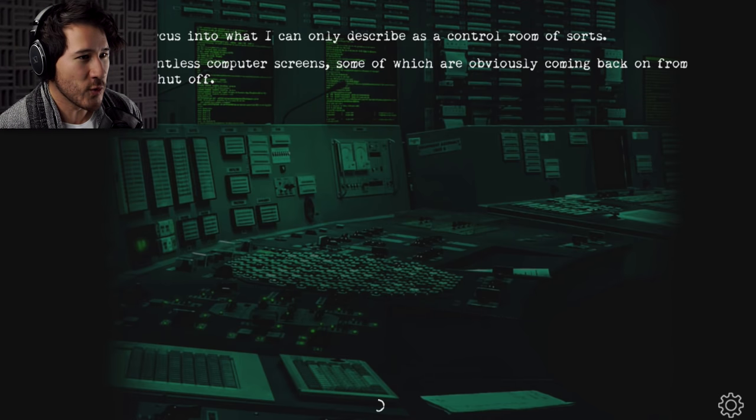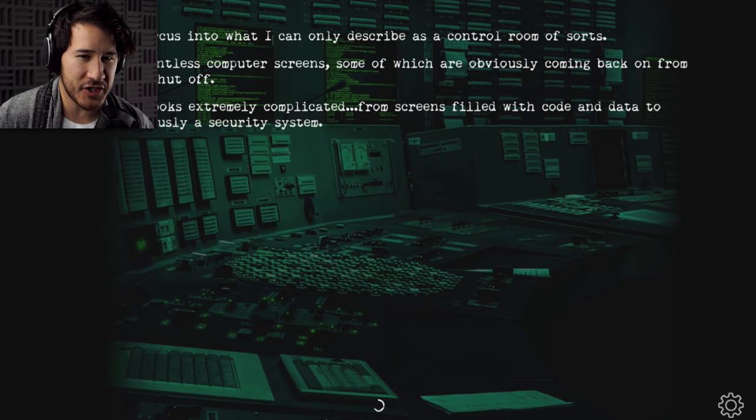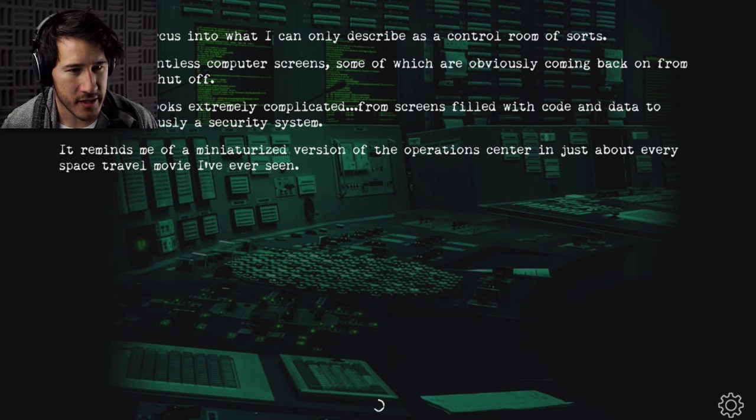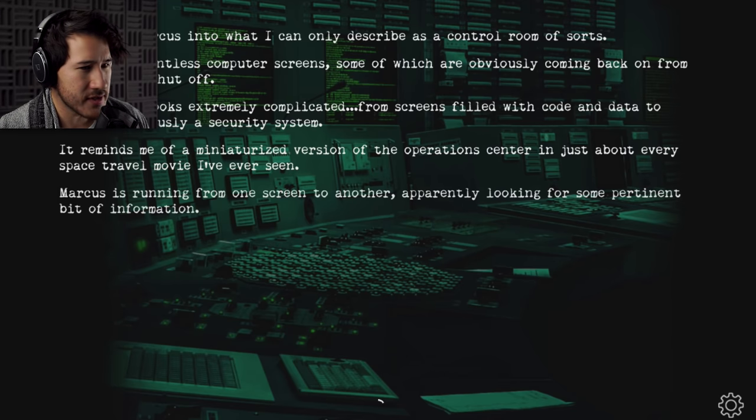We follow Marcus into what I can only describe as a control room of sorts. There are countless computer screens, some of which are obviously coming back on from having been shut off. Everything looks extremely complicated — from screens filled with code and data to what is obviously a security system. It reminds me of a miniaturized version of the Operations Center in just about every space travel movie I've ever seen.